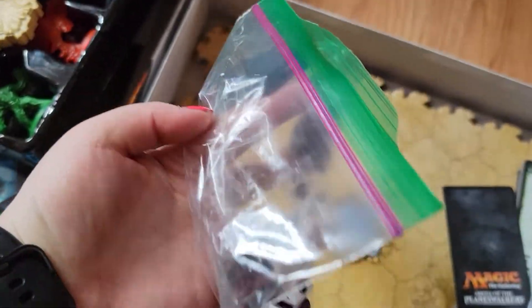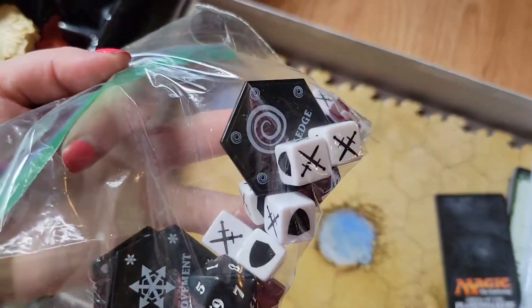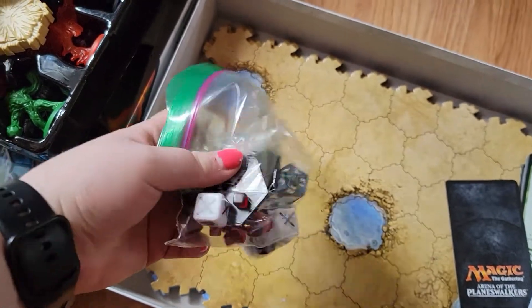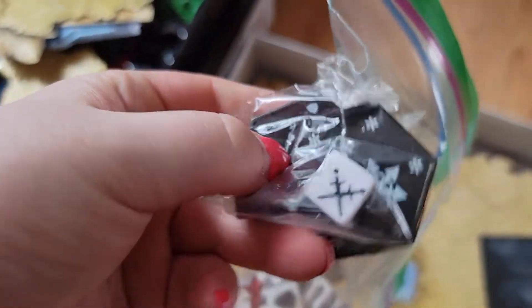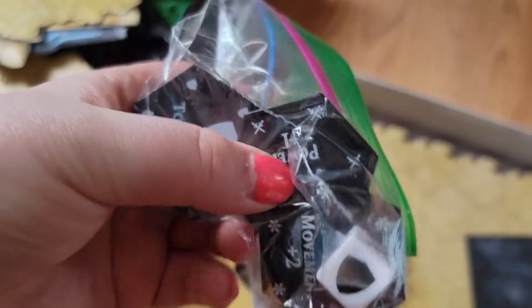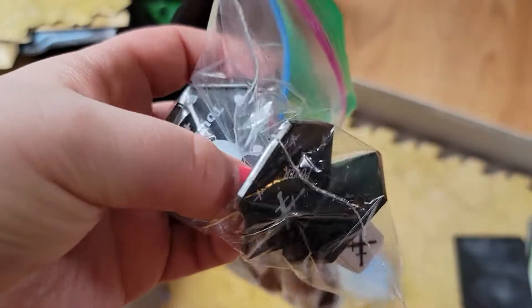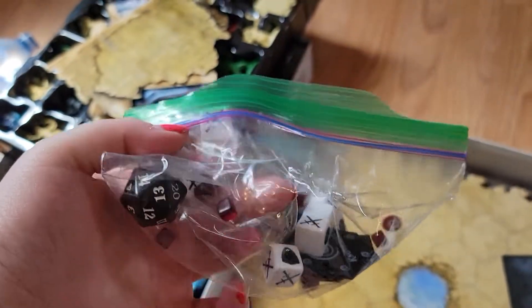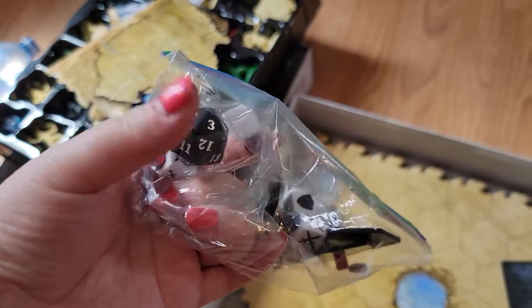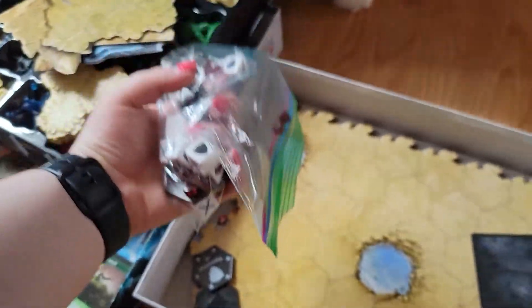Here are the dice it came with. It is a used copy, so everything's going to be punched out. It's actually really nice — it's got the toughness markers and everything; you could even use that in normal Magic. Got a D20 in here, and tokens.